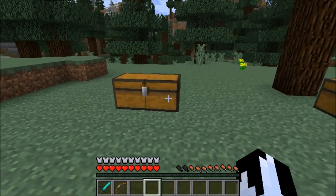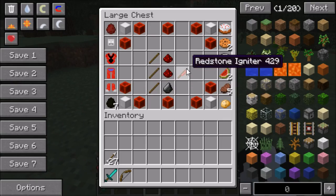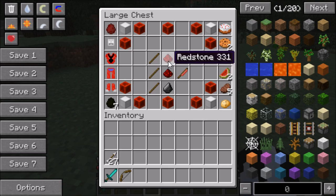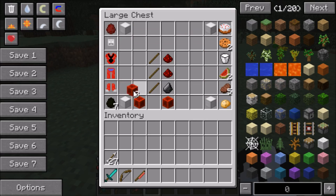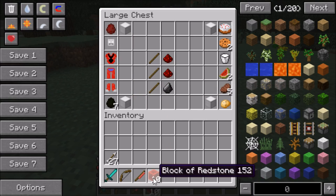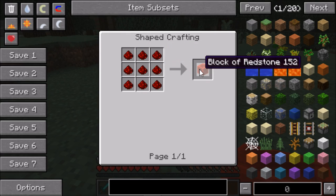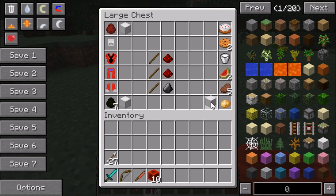Everything that you're gonna need to head to this dimension and transform into Ant-Man is inside this one beautiful chest right here. First you're gonna need the Redstone Igniter — to make it you need one piece of flint, two pieces of redstone, and three sticks. You're also gonna need 10 blocks of redstone, and to make a redstone block you need eight pieces of redstone.